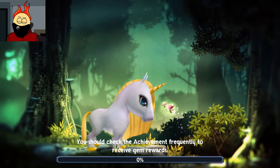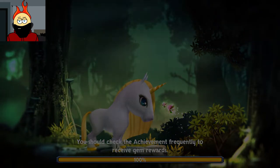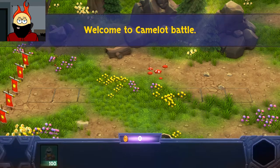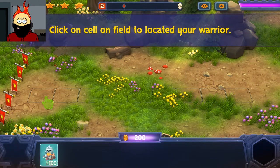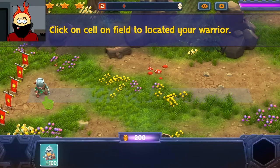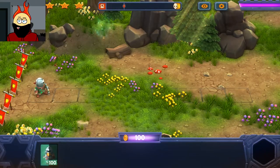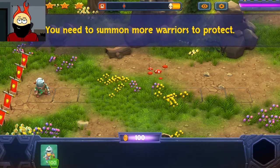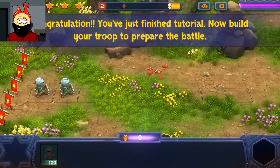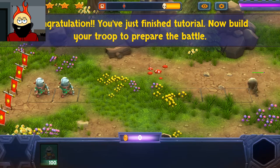And so, the war of the four armies began. The art style and the music kind of clash a little bit. Welcome to Camelot battle — click on a card to summon, click on a cell to locate your unit. Okay, so I'm just placing units right now. Nice. We've got enemies incoming. You need to summon warriors to protect. Congratulations, you've just finished the tutorial. Now build your troop to prepare the battle.